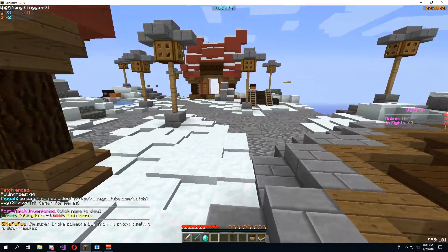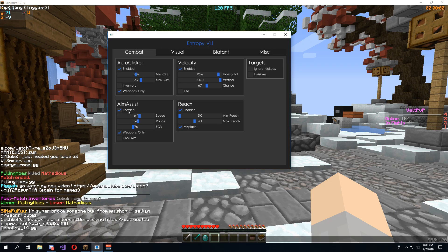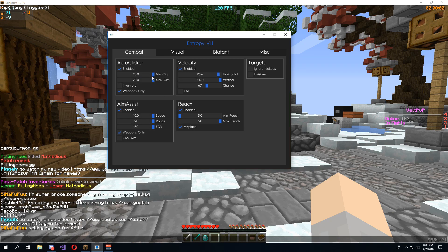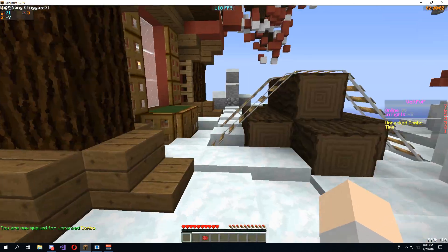Well, that's going to be it for this video, guys. I really hope you enjoyed. I'm going to show off this nice little GUI one more time — got the autoclick, got the aim assist, got the reach, got the velocity. To end this video out, we're going blatant. We'll turn the minimum down a little bit because they probably got a check that says if you just hit 20 CPS, you're done.